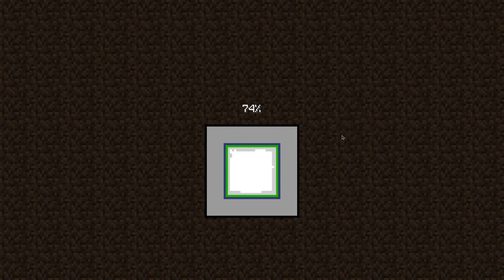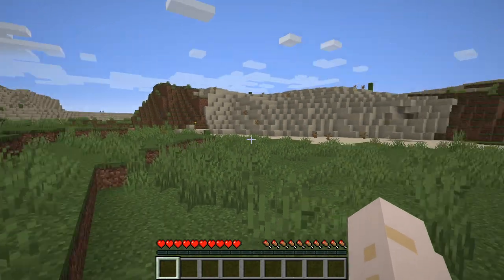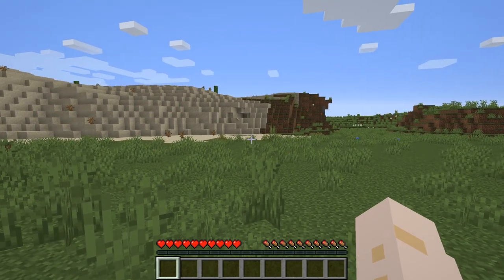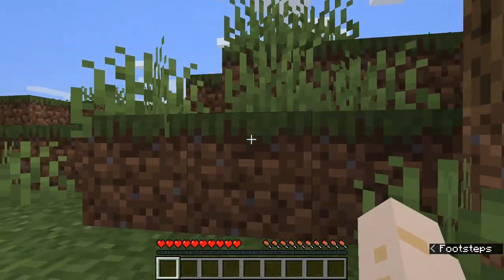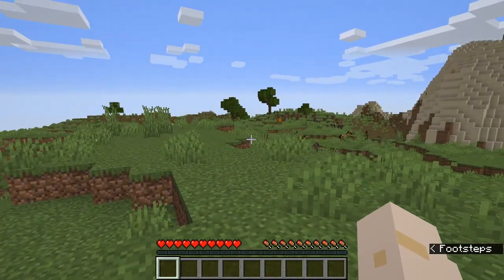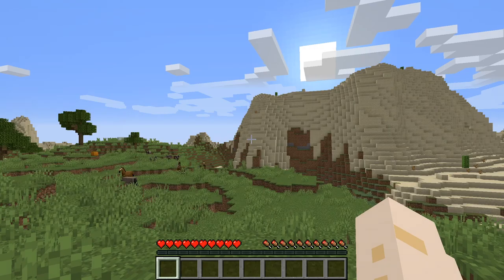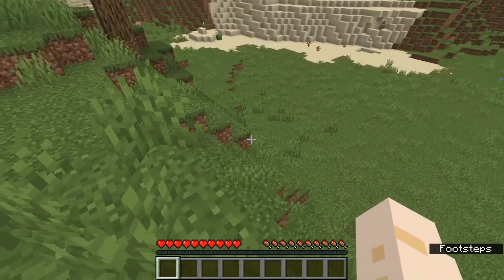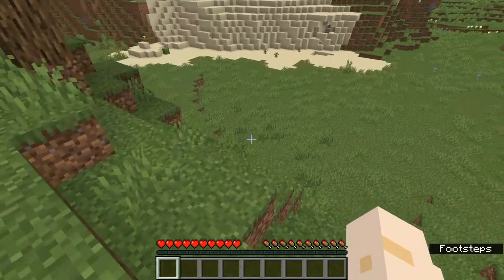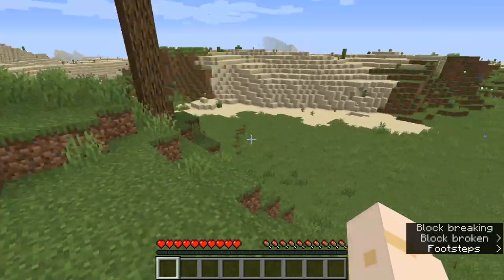I'm going to be a little bit picky about this because I want to have a really interesting spawn. I'm using a random seed, but oh — bunnies! I do kind of want to have an interesting looking spawn area to work with, so I'm going to take a quick look around. A little pumpkin, a little horse — donkeys, horses, pumpkins, cows, sand, desert trees, sheep. This actually is a very interesting spawn; I think I could work with this. The spawn point was right down there.